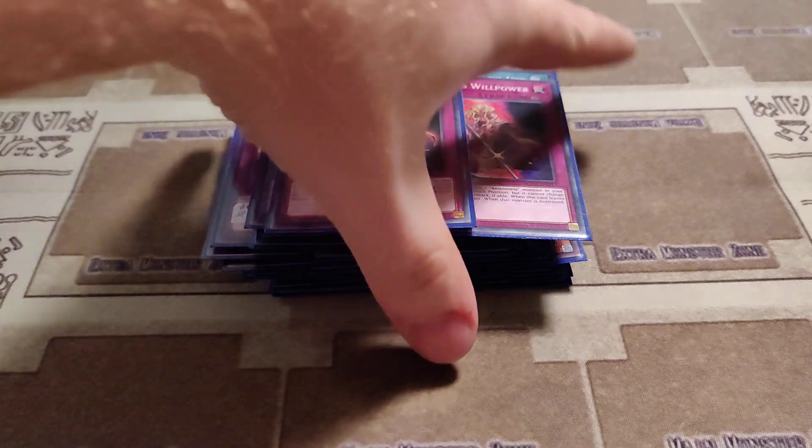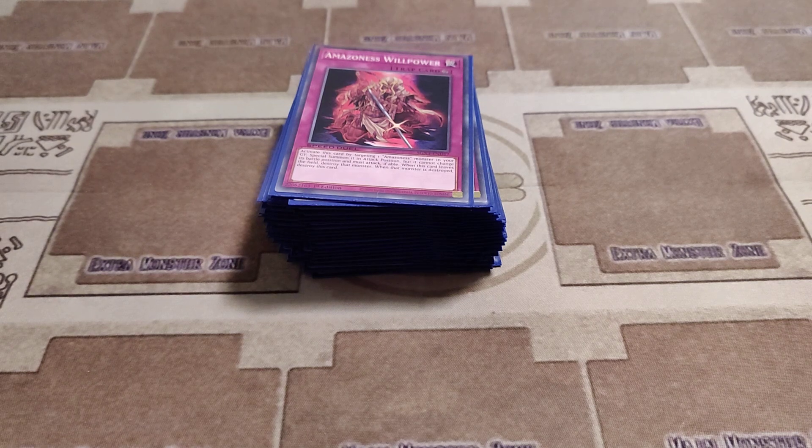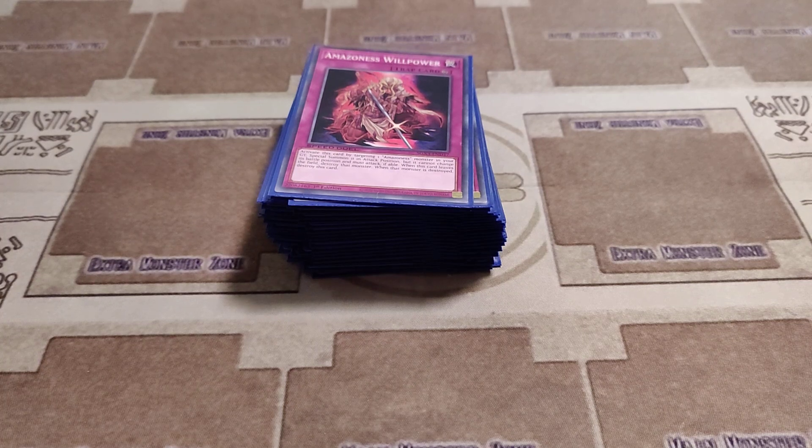Even if this deck does do good, even with cards being proxied and some cards being thrown in, Amazons deserve some kind of light shined upon them, even if it isn't a character tournament. But that takes care of Tanya's deck profile. For the last one we have until the tournament, it is Kage Meru — the guy that originally used the Sacred Beasts. His deck was kind of hard to put together, but I did it, and I'm going to be showing it off in the next video. So stay tuned.